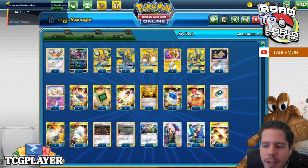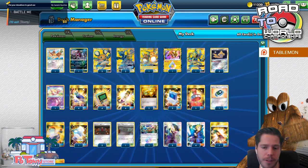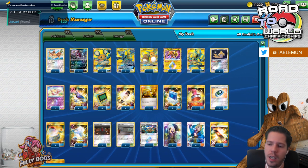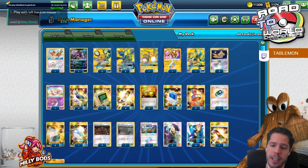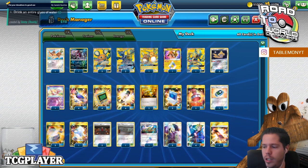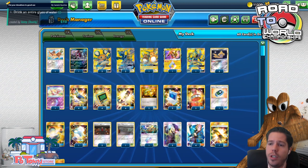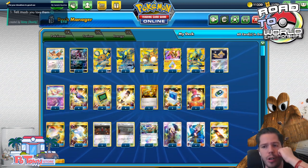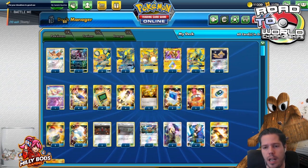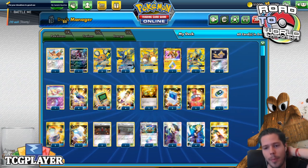Hello everyone and welcome back to a brand new day of Road to TC Worlds 2020. Thank you so much for joining me. We're going to be continuing with our coverage of Noxville decks, and then next week we're moving on to full coverage of expanded decks as we head into the next part of the season in North America, with expanded events in Richmond, Virginia and Portland. For today, we're going to be playing the second place Peacarum, the top 8 Blacephalon list by Hunter Butler, and Alex Garcia's top 64 Malamar list.